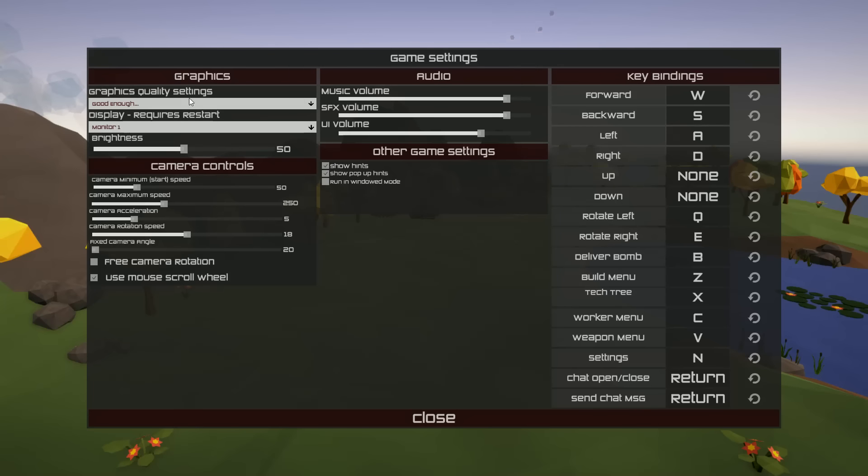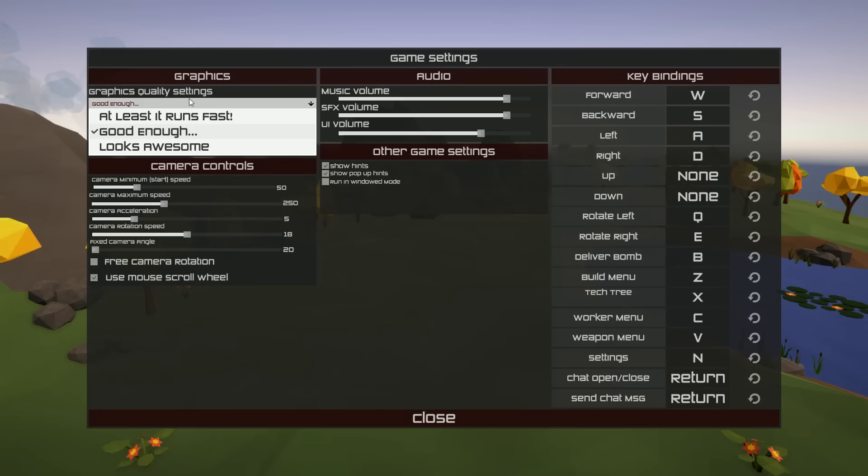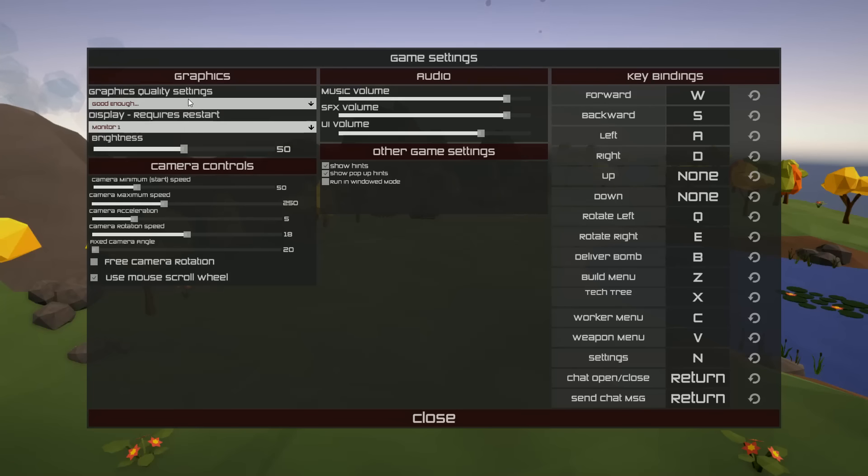Options menu — you've got graphic settings, at least it runs fast, looks awesome, leave it on default. There's display, brightness, audio. I'm going to put the music off for the sake of commentary and to prevent copyright issues. Sound effects and UI volumes here, camera controls, other game settings, key bindings — feel free to pause if you want to read anything in more detail. I'll go ahead and close this out now.